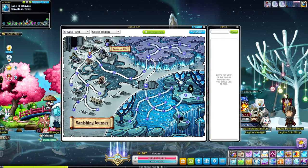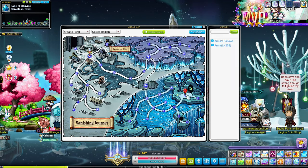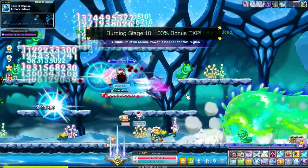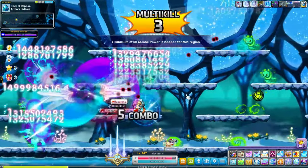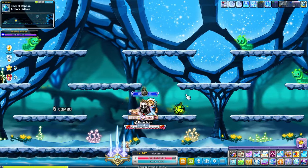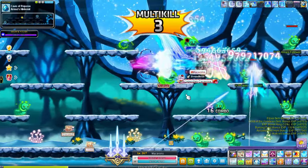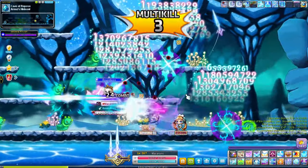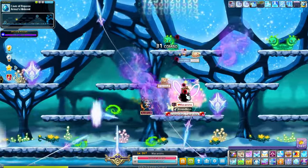At level 200, I went to Arma's Hideout and pretty much stayed here all the way until level 210. I don't think Reverse City or Yum Yum Island was out when Adele was out, so I didn't get the chance to train in those maps. I like this map over 'Below the Cave' as most people go to, just because I think there's more mobs here.